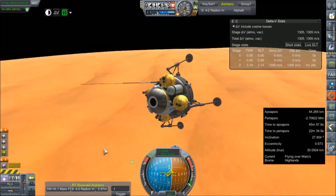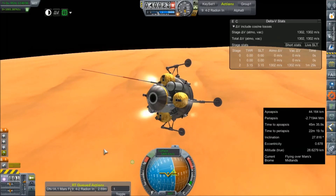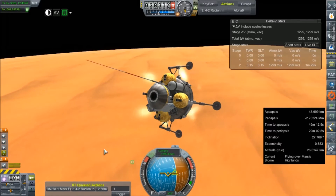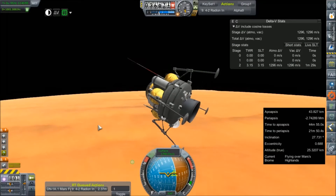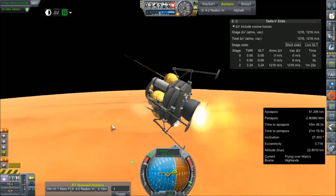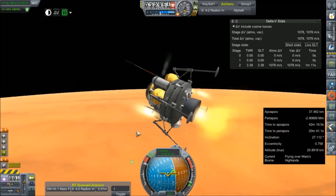That rate of deceleration just due to drag is not very high at all. We're losing tenths of a meter per second, per second. We're starting to see some actual deceleration. We'll fire that engine again — we need to slow down in earnest if we're going to keep these parachutes on. A minute 20 of fuel remaining. If we can get those parachutes out and they don't tear off, we'll shut the engine down and save the rest of the fuel for touchdown.